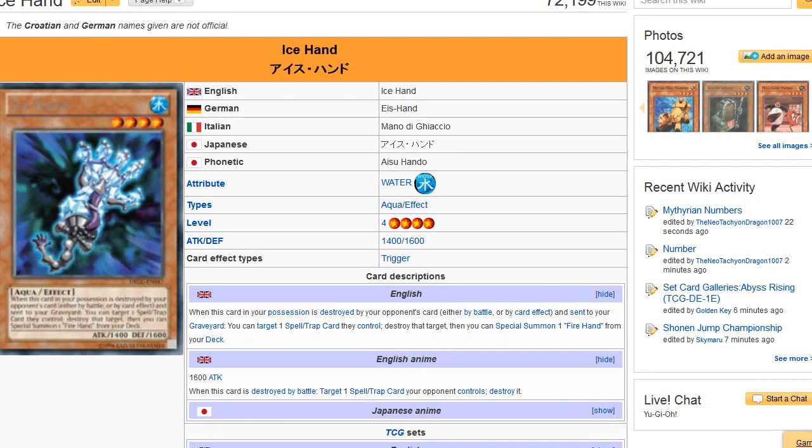Ice Hand works well with Fire Hand because they have basically the same effect — when this card in your possession is destroyed and sent to the graveyard, you get to target one spell or trap they control and destroy it, then you special summon a Fire Hand. So one destroys spells and traps, the other destroys monsters.